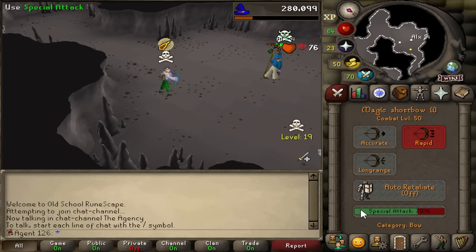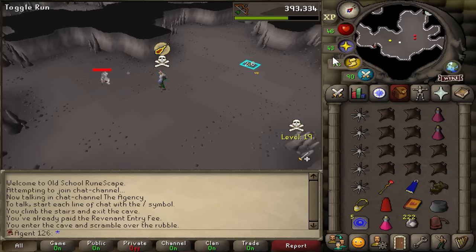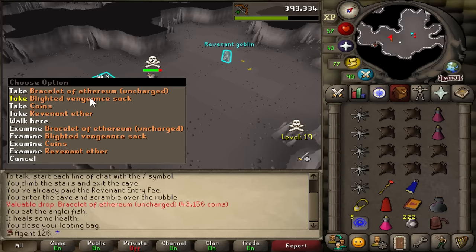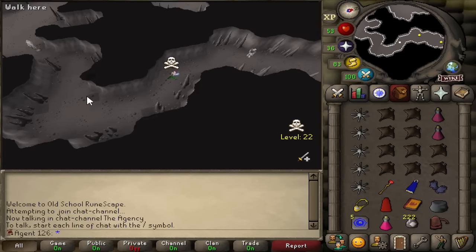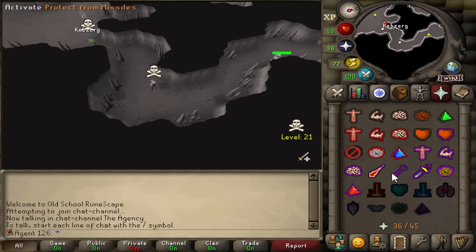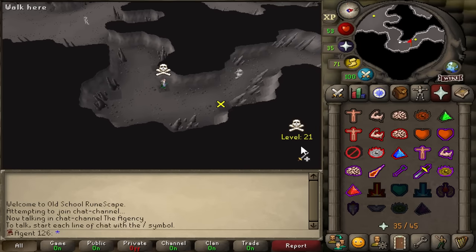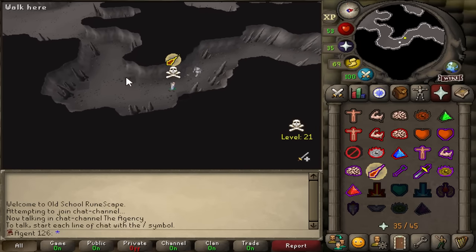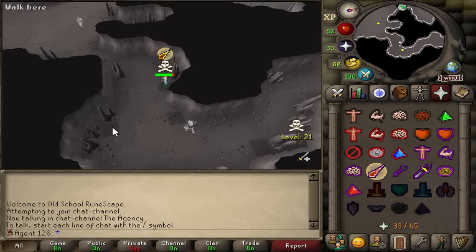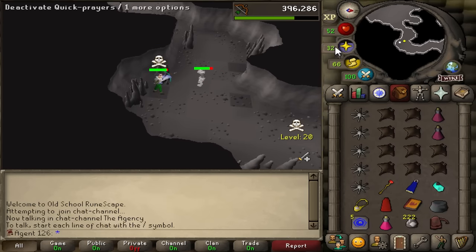Do I KO this level 31? Dude, I am so weak. There we go — Bracelet of Ethereum. Only took me like a couple hours, but who cares? We finally got our first drop. I finally found the safe spot. The fact that there are so many safe spots at Revs is kind of insane — I never would have thought you could safe spot the Revenant Hobgoblin. I drag him there, I go here, he stops attacking me. It's as simple as that.